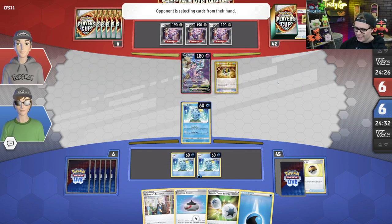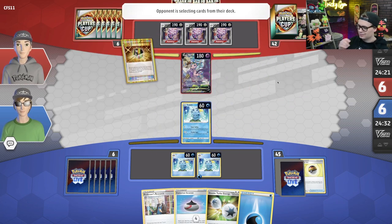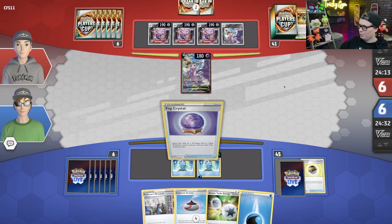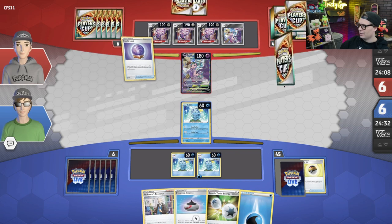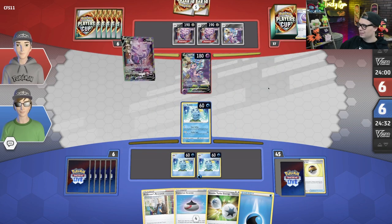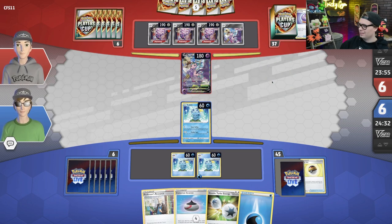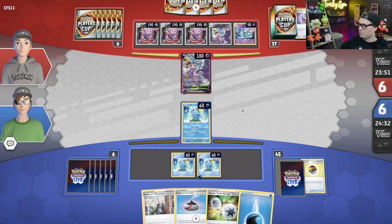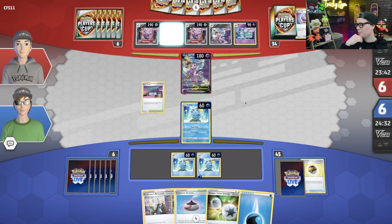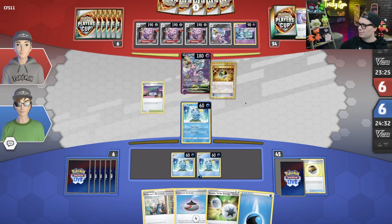I've got Meloetta now — can Fusion Strike System for a few more. There's Rose Tower. But with no Arceus down turn one, I'm going to be having a tough time, especially if Charles is able to take a knockout. That just really advances Charles' position in this game. Getting rid of Power Tablet, Fog Crystal — finds the Mew VMAX. May go for a safe play this game, just an Energy Mix. Yeah, it's Energy Mix.